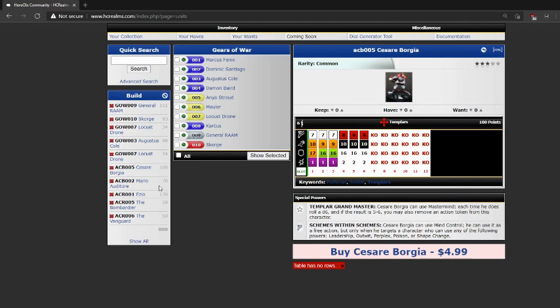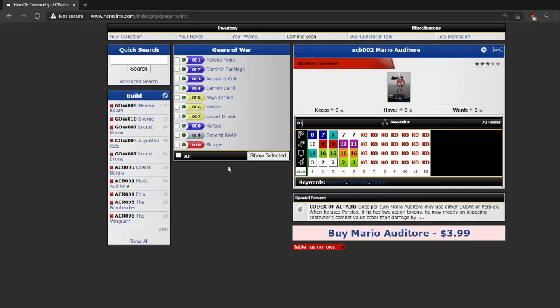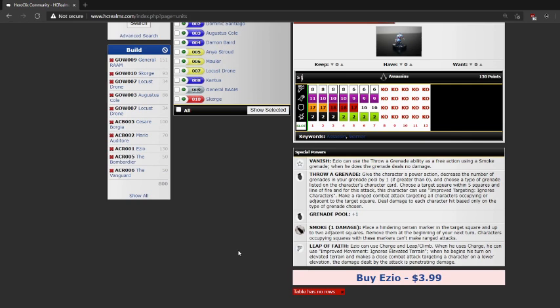Next up is Mario Auditore — clocking in at 70 points. He has a special damage power for his first three clicks: once per turn, Mario may use either Outwit or Perplex. When he uses Perplex, if he has two action tokens, he may modify an opposing character's combat value other than damage by negative two. And now he doesn't have to push to use that ability due to the fact that there is no pushing damage. Next up is the main star of the show, Ezio, clocking in at a whopping 130 points.